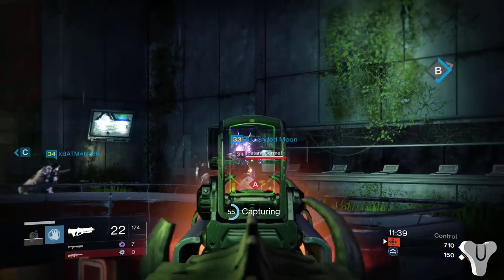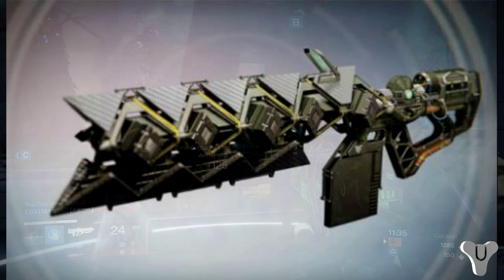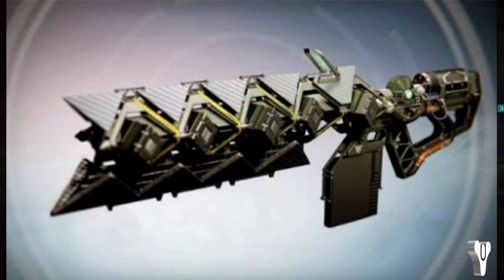The new exotic we're talking about today is going to be the exotic rail cannon called the Sleeper Simulant. It is a rail cannon that's going to sit in the heavy slot. It overpenetrates enemies and bounces off walls.